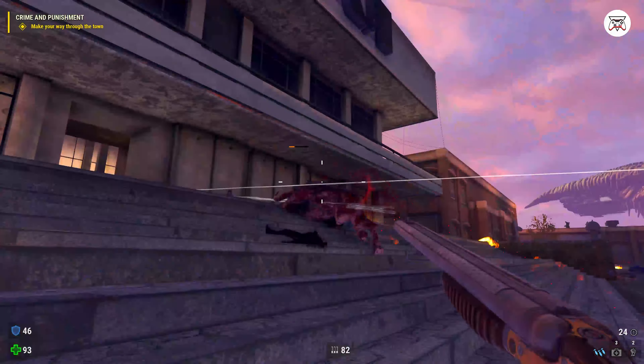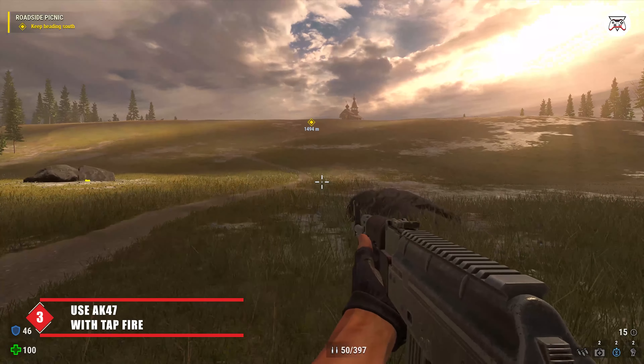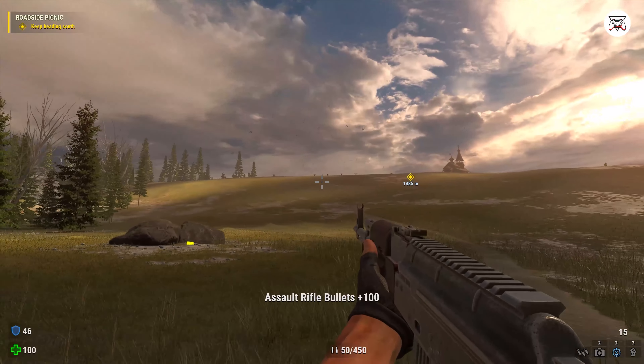Tip number 2. Spec into dual-wielding two-handed weapons such as the double-barrel shotgun. This will make fighting certain enemies like the were-bulls easier.